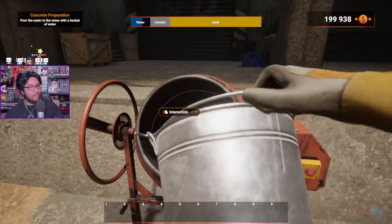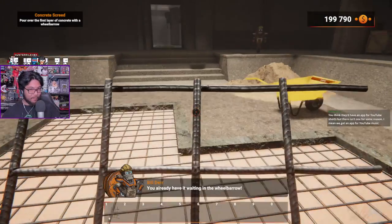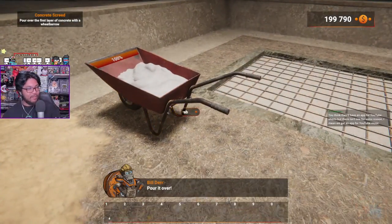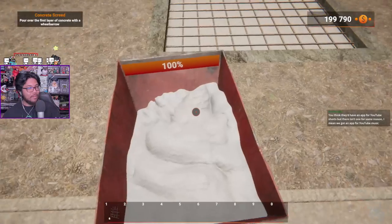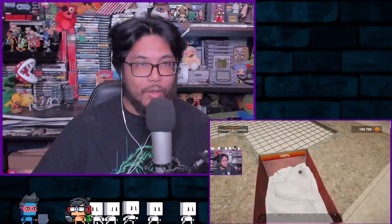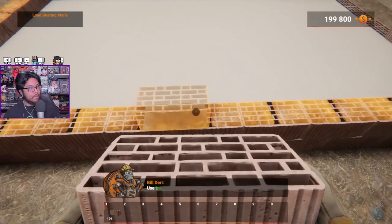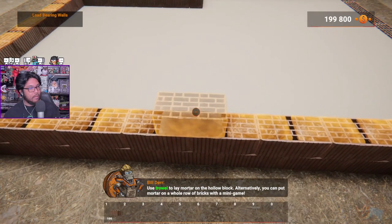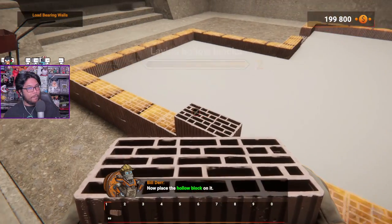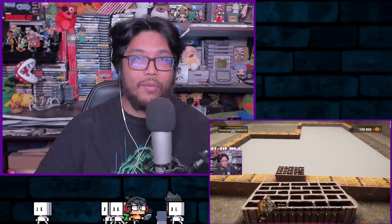Let's talk about the different modes in the game. There is a sort of campaign mode called Contracts. In Contracts, you go mission to mission with a budget, and you're simply doing the task they want you to do. It's not always building a full house — sometimes it's only laying the foundation, doing some pool stuff, making the walls, and then you move on to different contracts. As of the release build, there are nine contracts, with more being added later. So there's not a lot of campaign content. You want to play this game for the mechanics and the creativity.